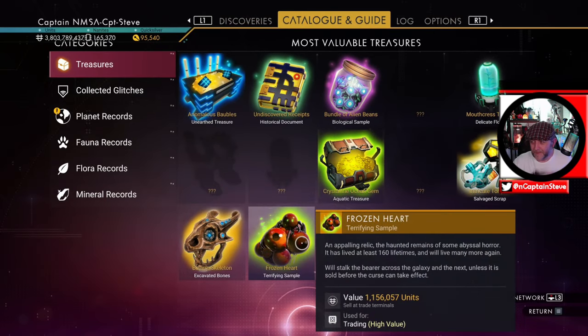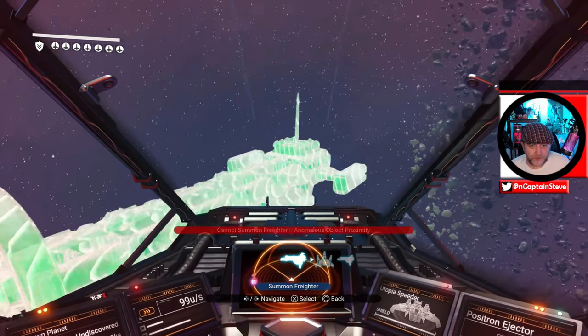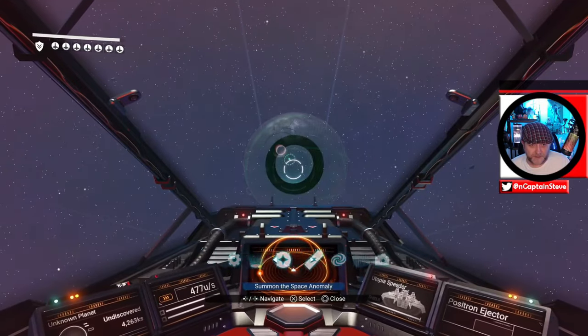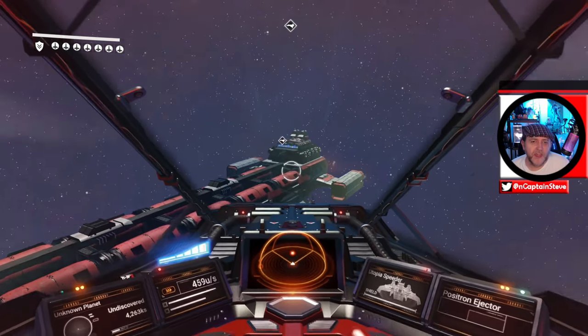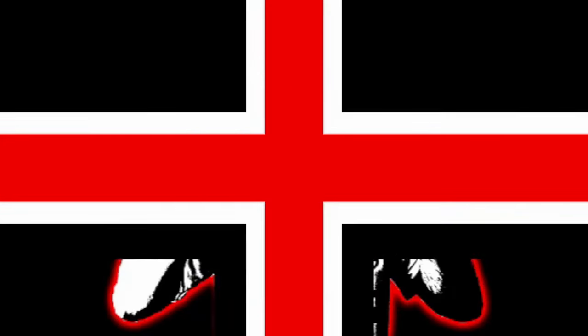Where are you? There it is — go me! We got a new treasure, people. I am a happy bunny. You know what I'm going to do? I'm going to call in my freighter, land, and jump out my ship because I want to record the fact that we just got ourselves a new treasure. I do like to try and complete everything inside of No Man's Sky — I'm a bit of a completionist. I've already got the platinum trophy and all that. I do want to try and finish my catalogue. I know that one of them is broken, so I'm probably never going to get to finish this.